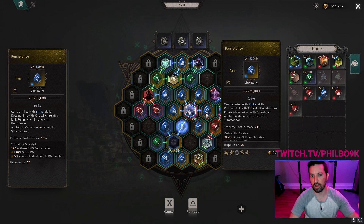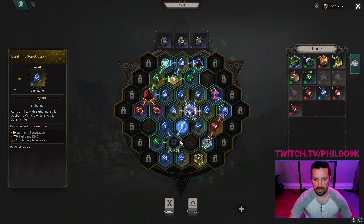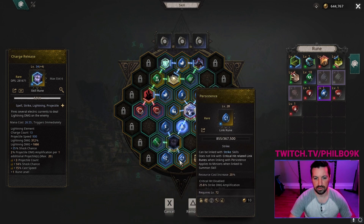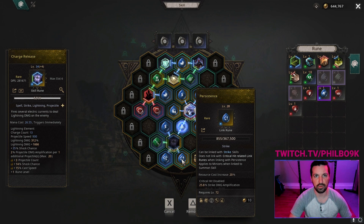Once I start hitting a wall, I'll probably look more into Critical Hit, but right now this is what I'm running. Lightning Penetration — getting our Penetration up higher is important. You've got to have lots of Penetration in this game; it increases your damage significantly. For Charge Release, I'm activating it on Spell Hit, and I'm also using a Persistence and Lightning Penetration Rune on it to boost the damage. This is considered a Strike ability, so Persistence works on it.